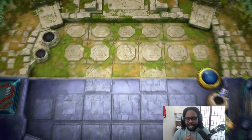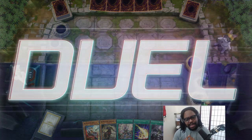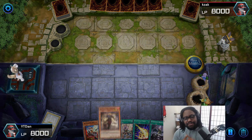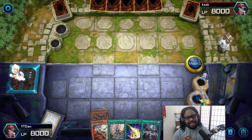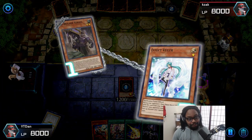When your opponent plays Max C and you have no response, you have no choice but to fall into the Max C Challenge. If you have to do the Max C Challenge, there's only two options. Option number one: when they come at you with Max C, the first thing you're gonna do — smack down. Option number two: keep playing through.